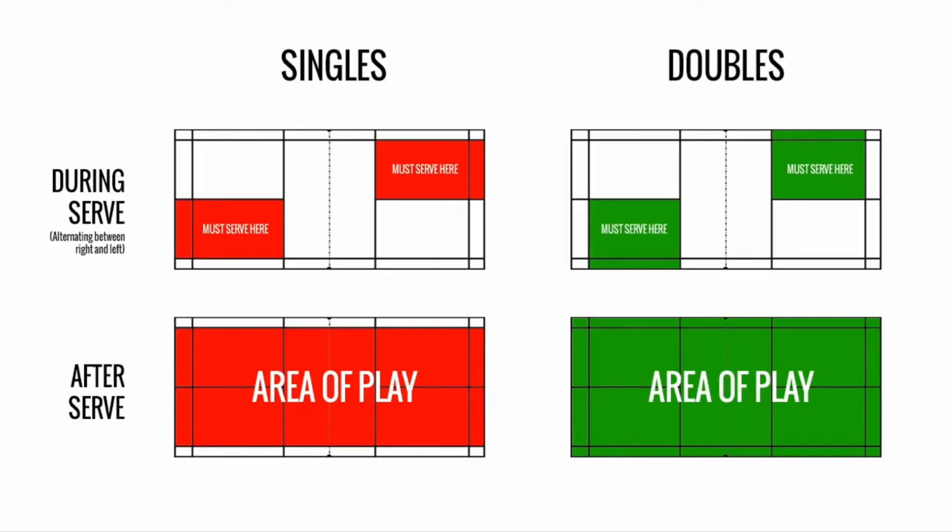The game starts with a serve, which must be served to specific locations on the court opposite from where you are standing — I'll put an image on screen now showing those locations. Your contact for the serve must come from below the waist. To score a point, you want the shuttlecock to land on the opposing team's side of the court, and if it lands on the line that is also considered in — anything on or inside the lines is in.